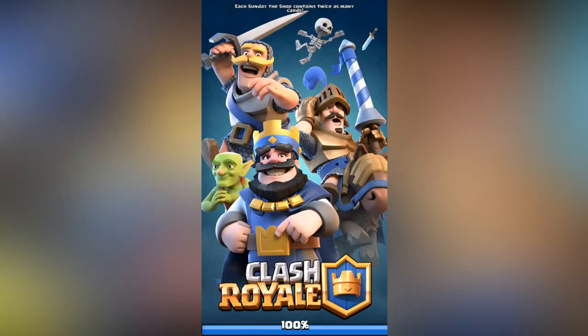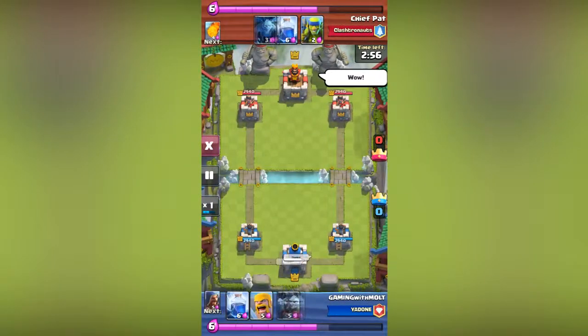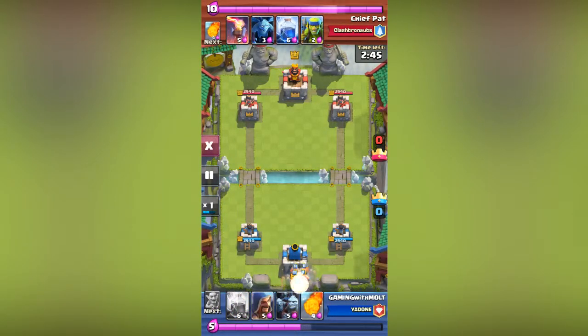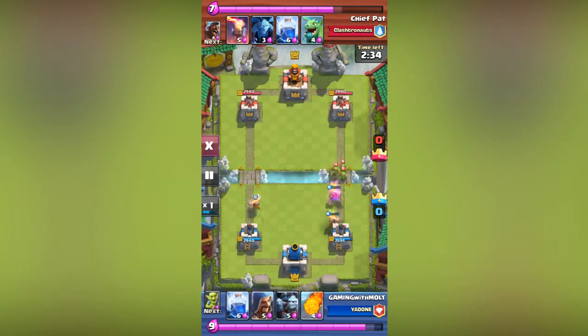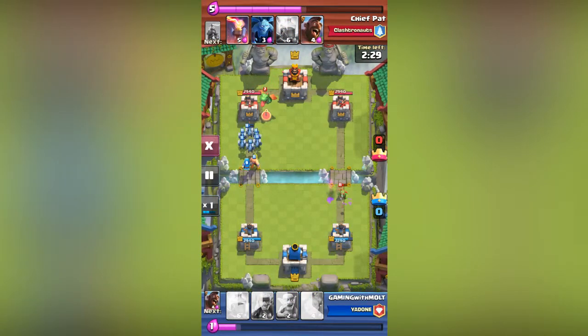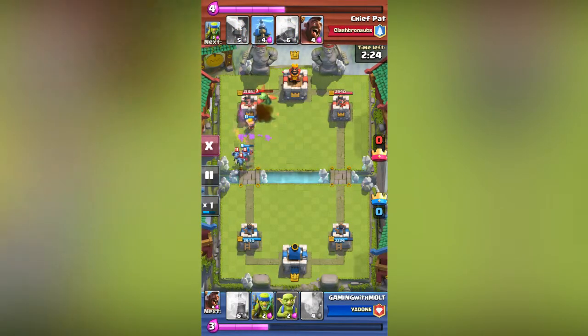I want to switch the giant skeleton in for my giant. Let me show you guys this replay. Gaming with Molt is going up against Chief Pat. He starts off dropping the barbarians — one goes off to the right side, the other goes up to the left side. Chief Pat gets him back by dropping spirit goblins. His barbarian goes down, and he's setting off a push to the left side and sends out a baby dragon to take that out.